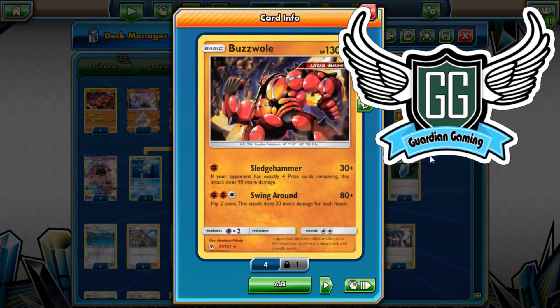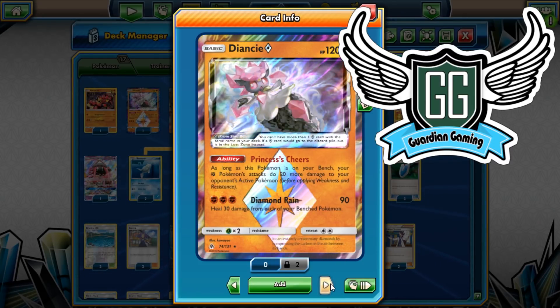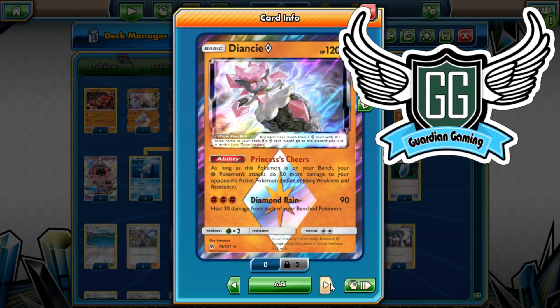We're playing one baby Buzzwole because it's good — it's our non-GX attacker that can hit for 120 for one energy, which is good because Lucario also hits 120 for one energy. It does the same thing as Lucario but it's a non-GX Pokemon so you don't have to do all the evolving shenanigans to make it work. Buzzwole does come in handy for that reason. We're playing one Diancy — Princess's Cheer increases the damage output by 20.